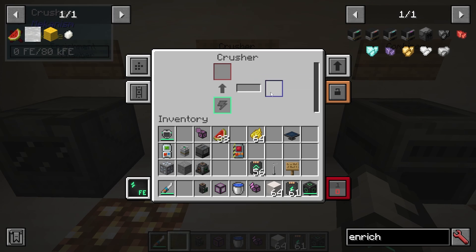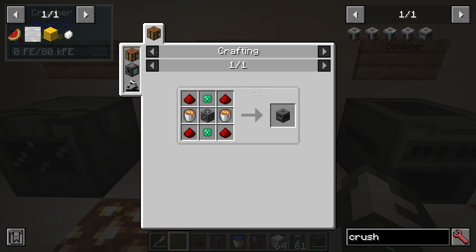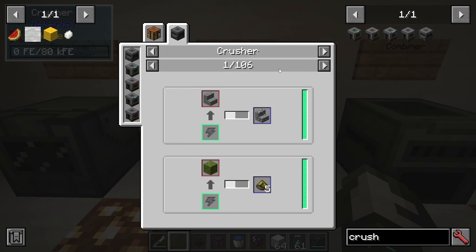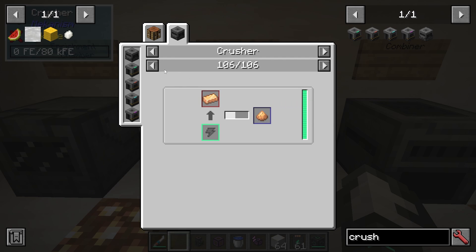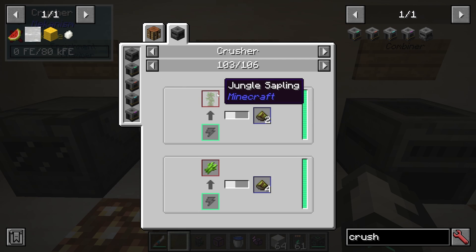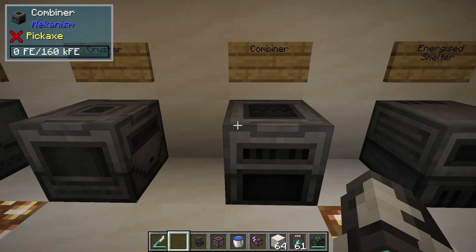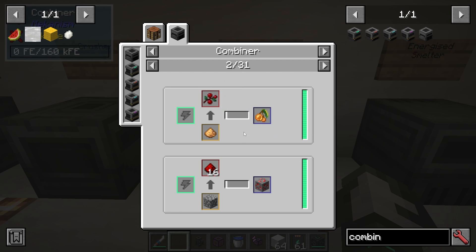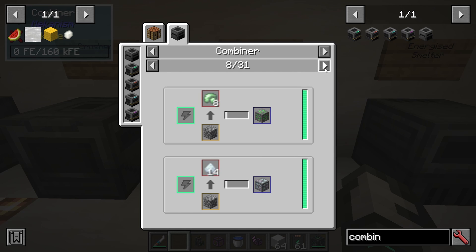We then have the crusher, which is basically going to crush things into other things. The recipes for all of these are fairly simple, only needing basic control circuits and the Metallurgic Infuser. The crusher can crush ingots into dust, plant matter into biofuel, and things like that. We have the combiner, which will put raw iron into iron ore, sweetberries into glowberries, redstone dust into ores, and things like that.